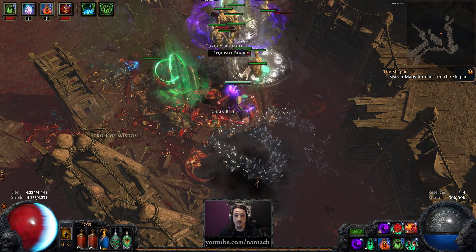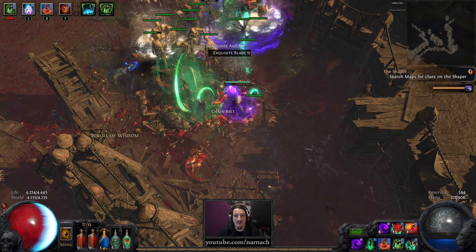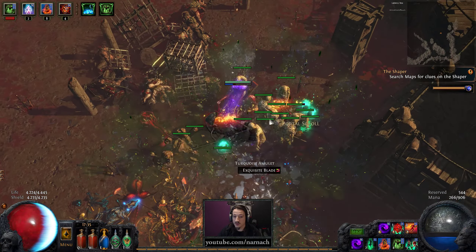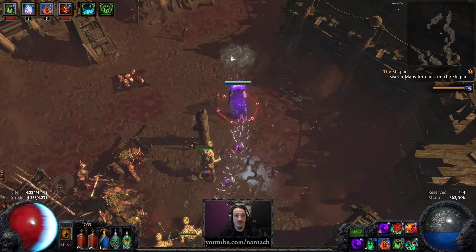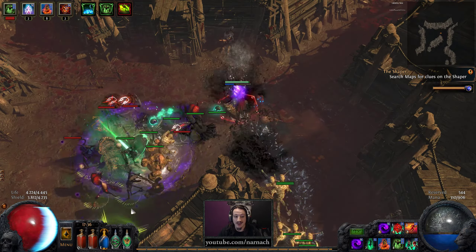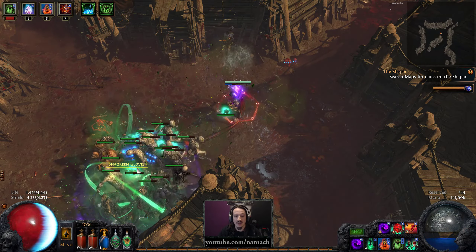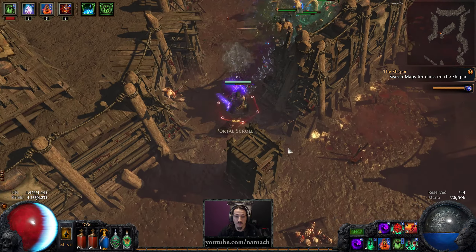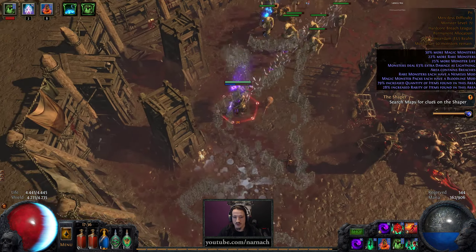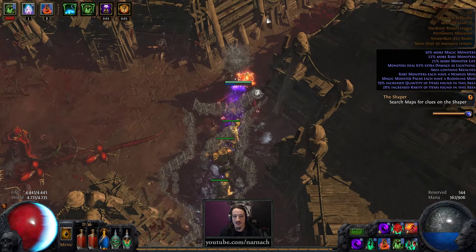We'll just keep Enfeeble as a potential switch if you have a very difficult map where surviving is gonna be tricky. Then running Enfeeble Blasphemy is a very nice defensive setup. Similarly if we run a hexproof map, then of course we're gonna drop Blasphemy and put Discipline back in. That's why I have a couple of gems in my inventory which are basically just a toolkit for different situations that we're gonna be able to use as required.